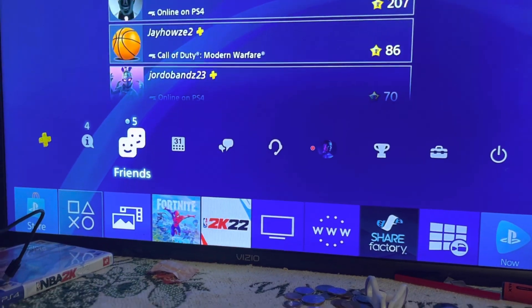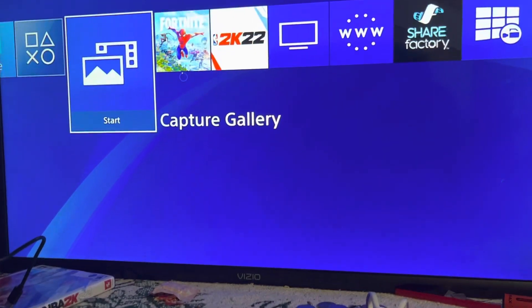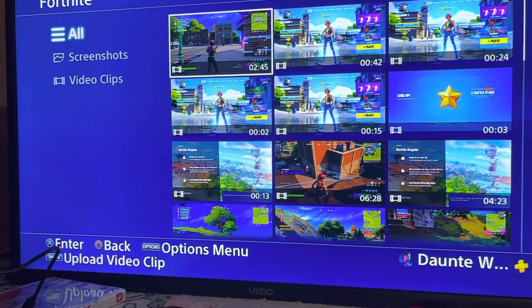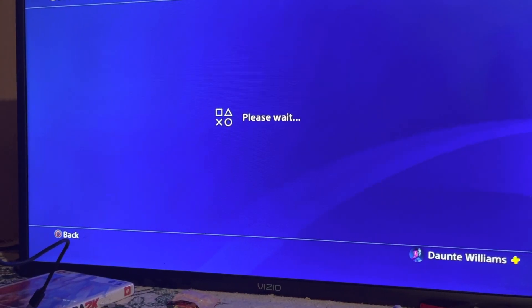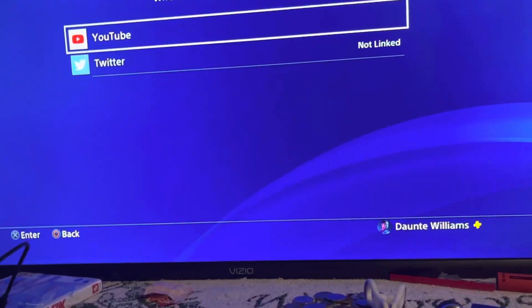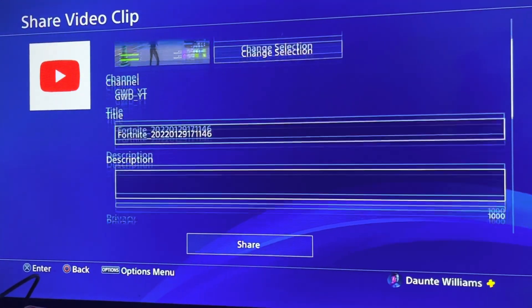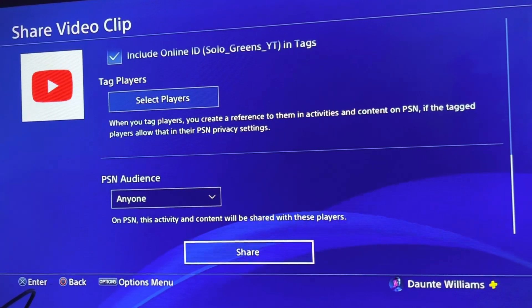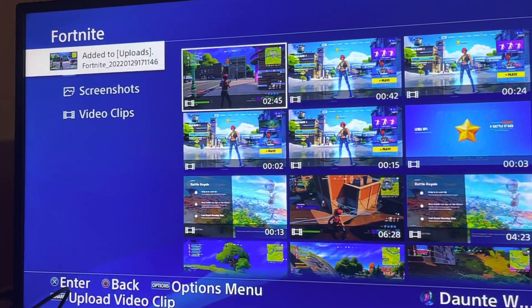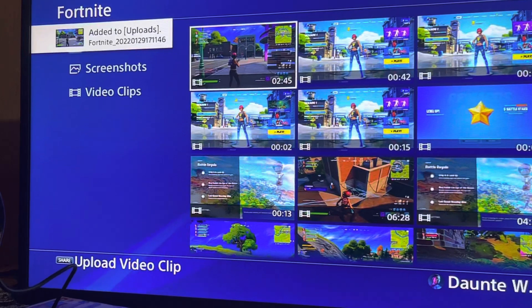Once you do that, try uploading the video and it should work. Go to Share Video Clips — same steps — and this time it should work. See, it says 'Added to Uploads' — it works! I'm going to delete that video but I just wanted to show y'all that this does work.